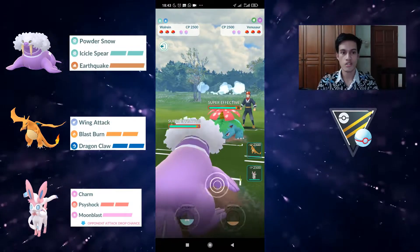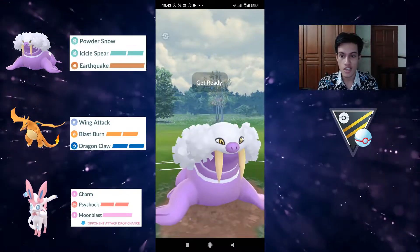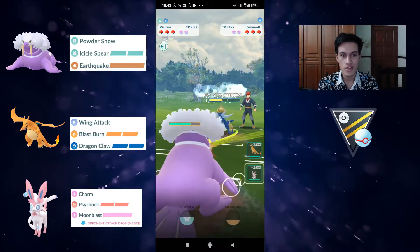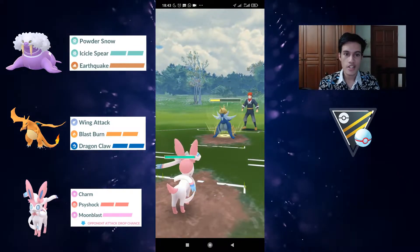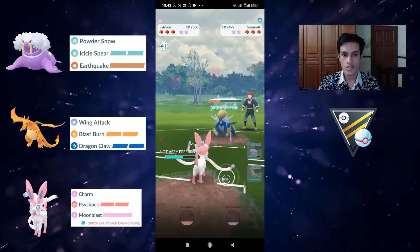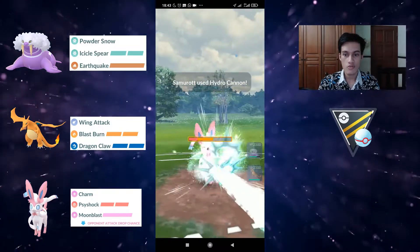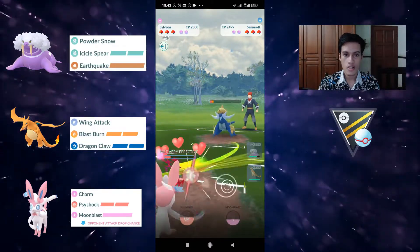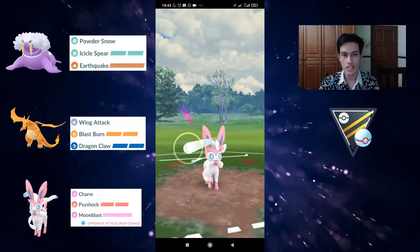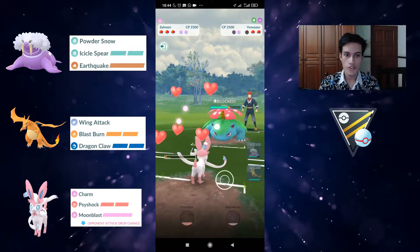Next game is Walrein versus Venusaur. Before the nerf, Walrein basically won because it only took five Powder Snows to get to each Icicle Sphere, but now it takes six to the first one — so it's almost just a back-and-forth CMP all the way. They decided to swap out to Samurott, which is good for me because I can then align Charizard with the Venusaur and get the Psyshock with Sylveon. Samurott is super spammy with Fury Cutter and Hydro Cannon — the second fastest Hydro Cannon in the game after Swampert.